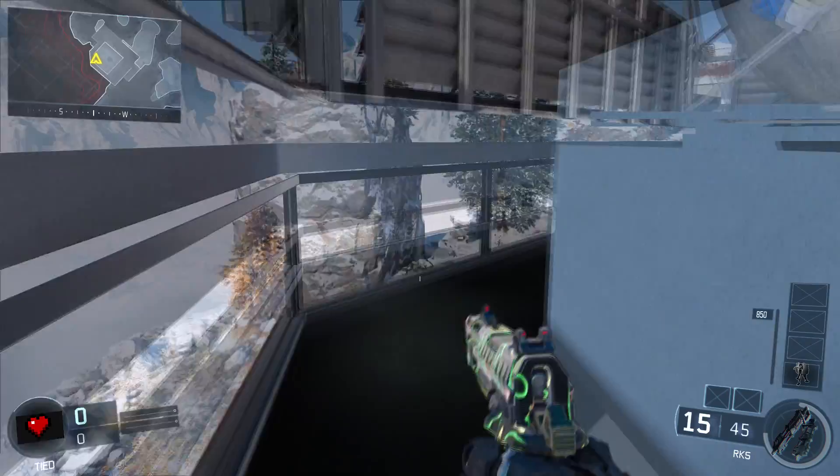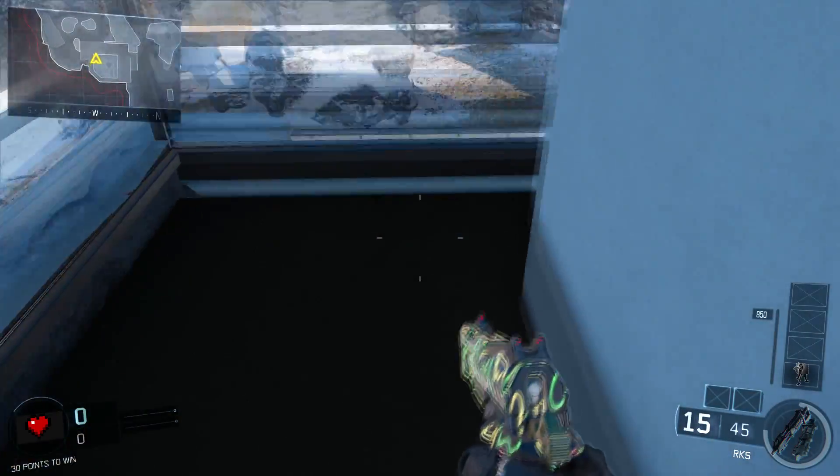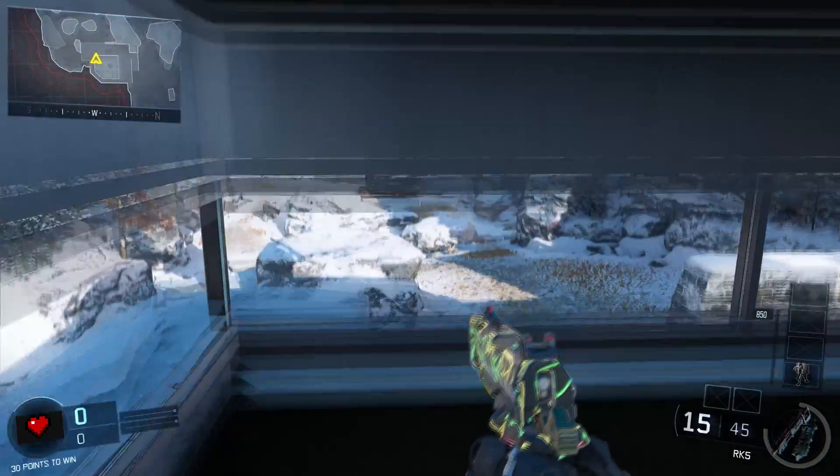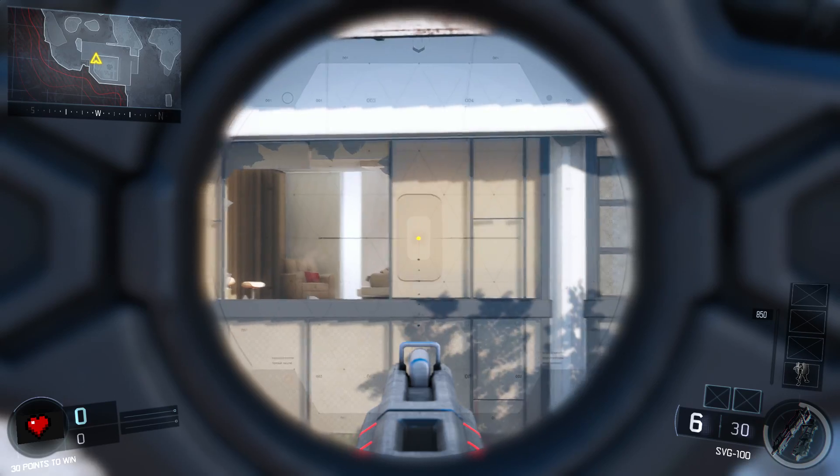Now go down this hallway and it should start glitching out like this. All you're going to want to do is get down to this spot, just prone, and it should stop. Now you can do whatever you want — you can shoot, you can do whatever you want.